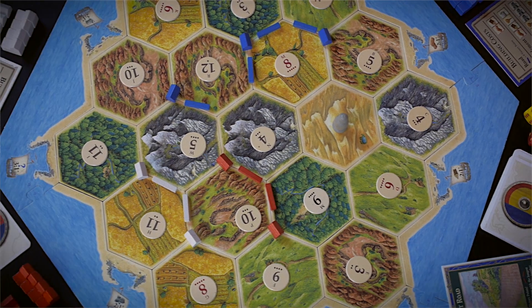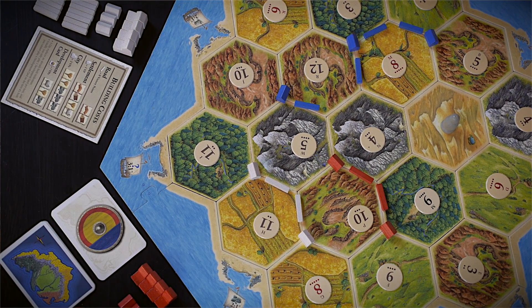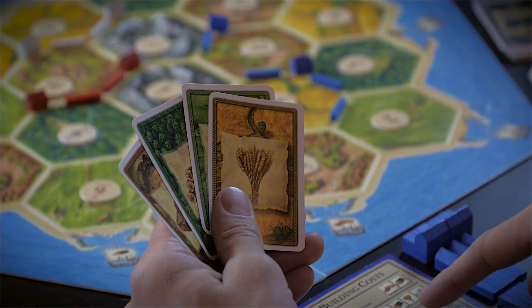Settlers of Catan is a three to four player game that you play on a hex-based board randomly laid out. Players place their pieces at the intersections of the hexes, and based on die rolls, they get to collect resources from the various hex squares. Probably the most enjoyable part of the game is that as you collect those resource cards, you can trade those with other players at the table — two for one, barter, or 'you owe me one.'